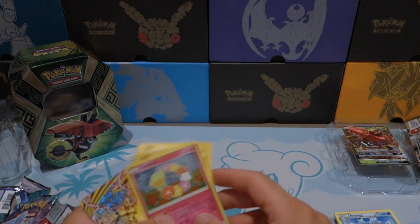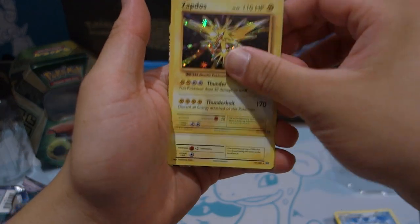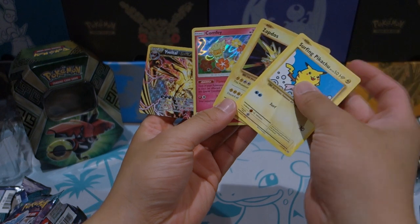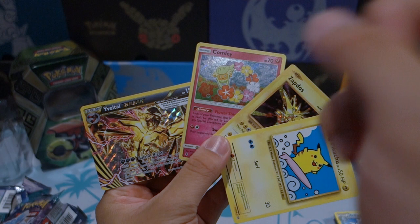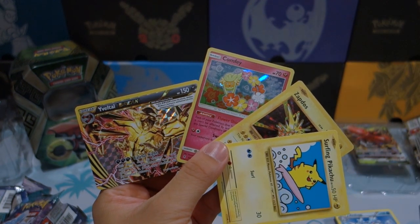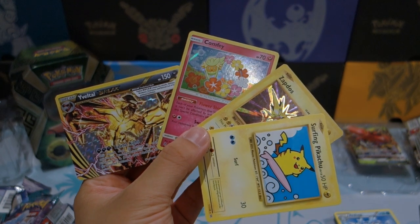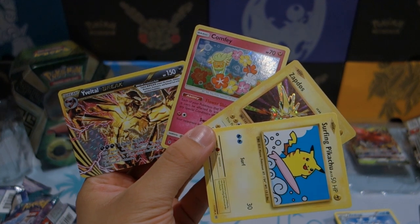Our pulls weren't terrible though. Got a Holo Rare Comfey, Holo Raichu, Surfing Pikachu Secret Rare, and Evolto Break. So definitely some really cool pulls over here. Let me know in the comment section below who you think won, and go over to Litten Pal's channel, check out his part of the pack battle, say hi to him for me, show him some love. That is it for today — hopefully you guys enjoyed this opening. If you are new, make sure to subscribe to the channel for more content in the future, and have an awesome day. Take care.